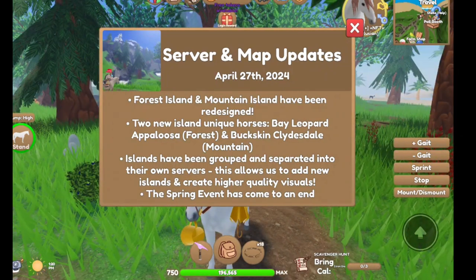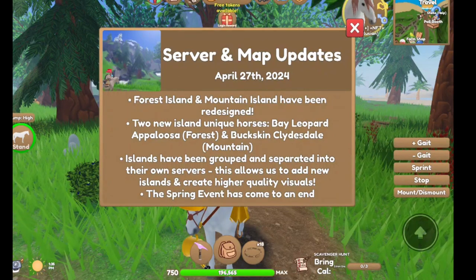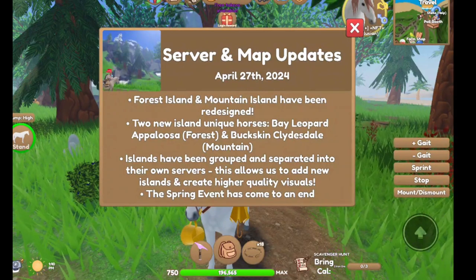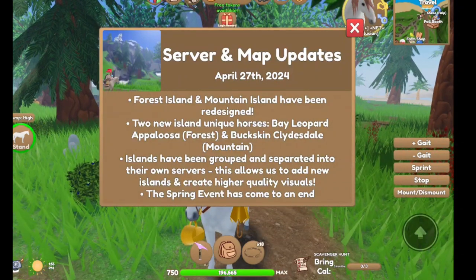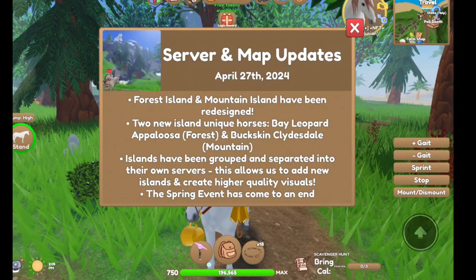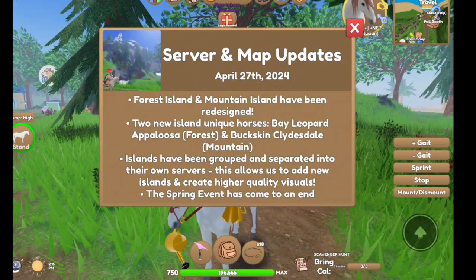We have so much exploring to do and so little time. Forest Island and Mountain Island have been redesigned with new island genie courses. There's a bay leopard Appaloosa on Forest and a buckskin Clydesdale on Mountain. The islands have been separated into their own servers, which allows them to add new islands and create higher quality visuals.